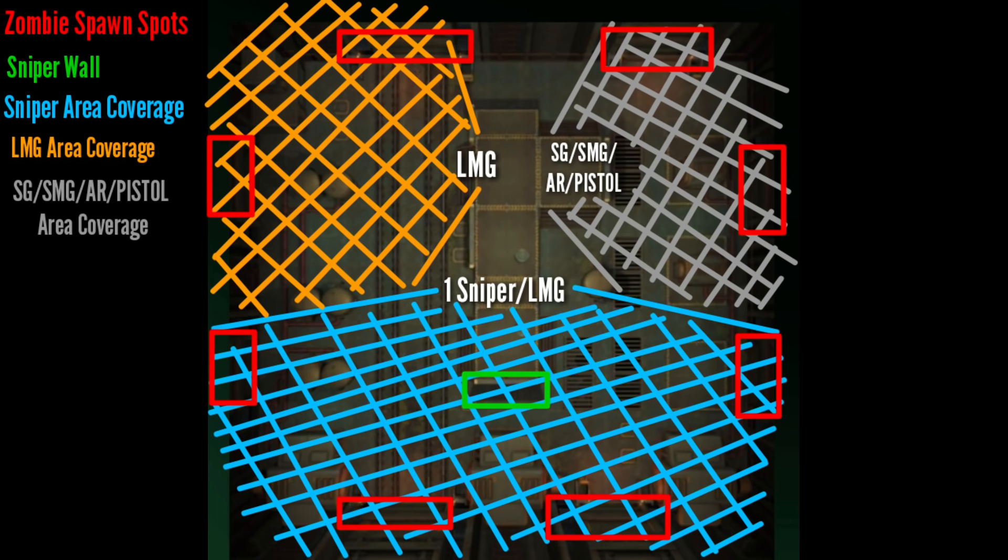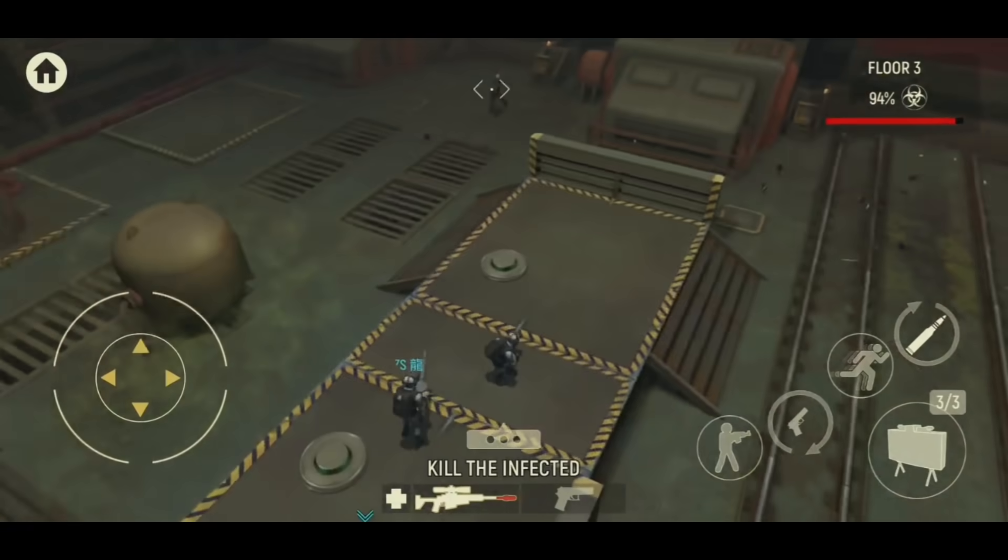The player with the pistol should be covering the gray area because there's a platform there creating an elevated blind spot where the light machine gun user won't be able to hit zombies on the right side. The preferred weapon ranking here should be: shotgun first, followed by submachine gun, then AR, then pistol. This is purely luck which weapon you get, but the worst heavy weapon is AR. If you have an AR and the rest have other heavier weapons, change your AR to something else - even a sniper rifle is better.